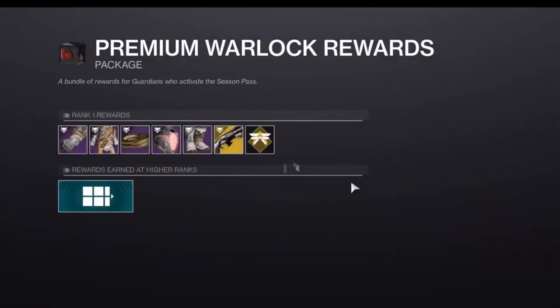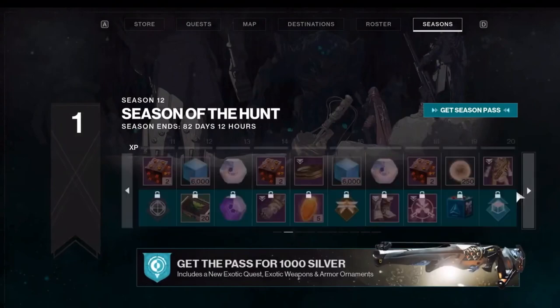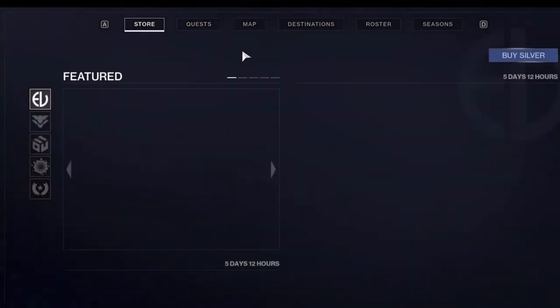Alright, so pretty much this is the premium Warlock rewards — this is the armor set you get. Now there's this emote called Silencer Shot, which is actually a finisher. There are also these data things, and we're not sure what these data things actually are, but somebody managed to get a look at everything new.